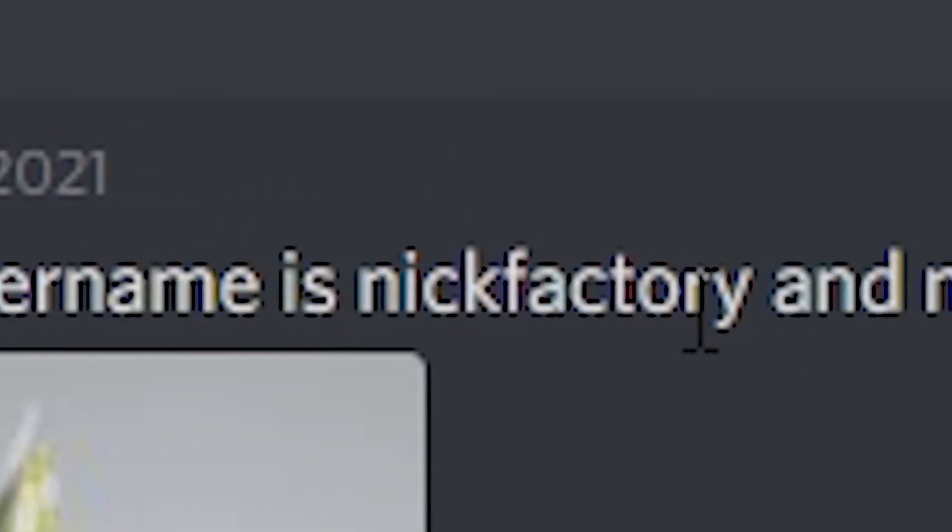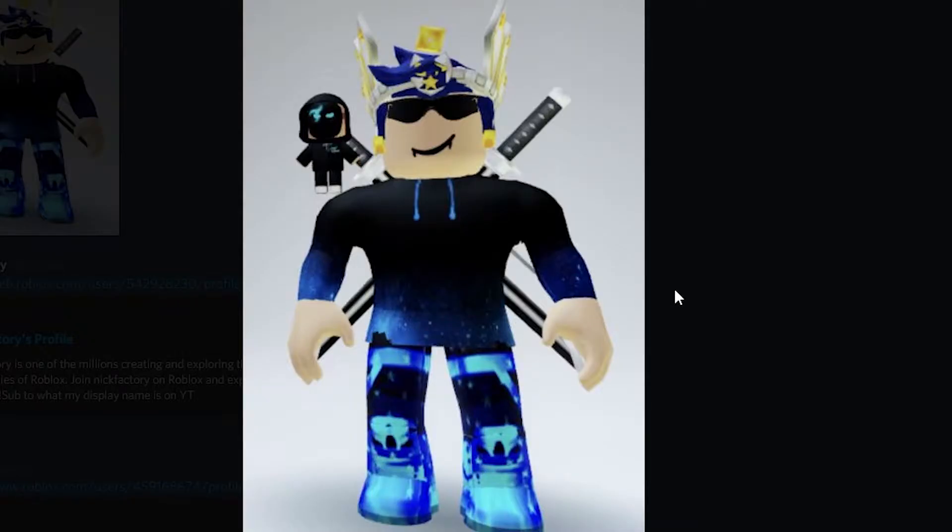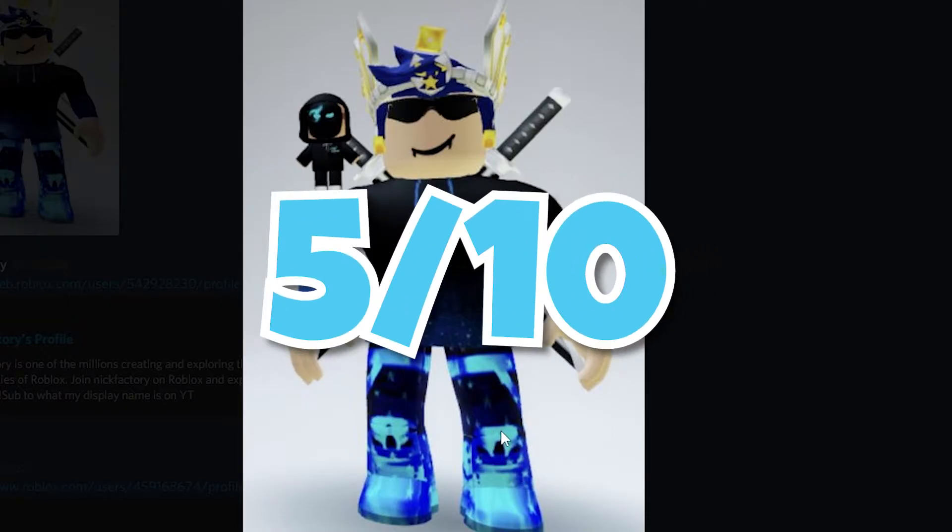The first one we have is Nick Factory. His username is Nick Factory — don't try and shout yourself out, I see what you're doing there. Right off the bat, this avatar is mainly blue and it's got a good balance — pretty much every item has some blue in it, which is a great feature. One thing that could be done better is the pants don't exactly match the shirt; they look a little pixelated. If you could get those to match just a bit better, this would be an even better avatar. I'm gonna rate this a 5 out of 10.